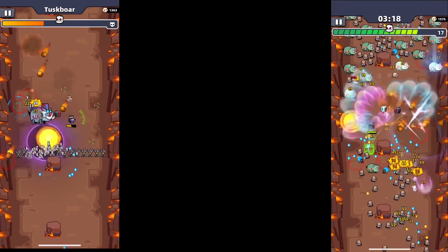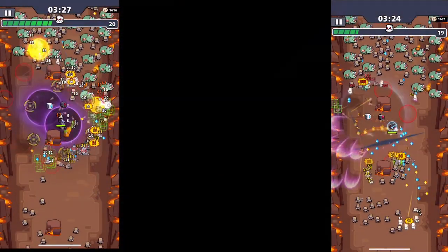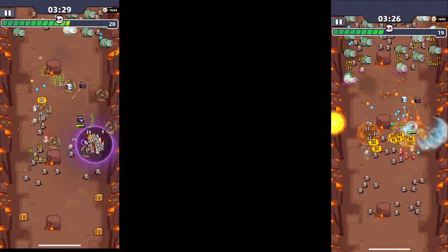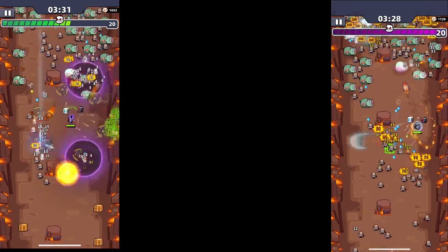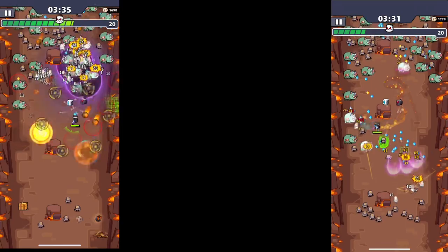When you beat the tusk bore, the next buff and nerf is a 50% add-on to your knockback and yes, more meteors fall from above. After that you'll get hit with a whole bunch of green pegs and those little annoying gray guys that seem pretty tanky, but it didn't seem too bad overall.